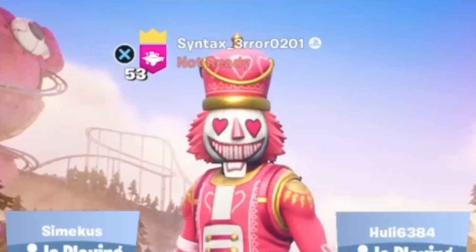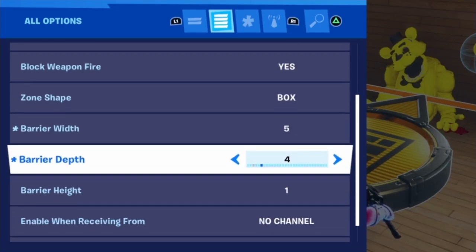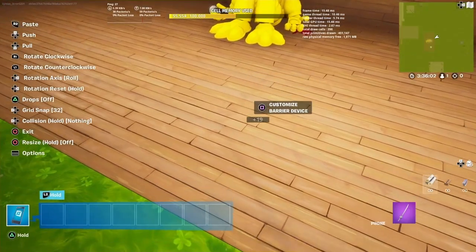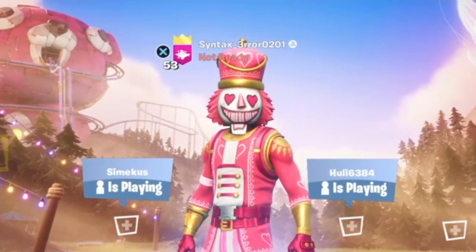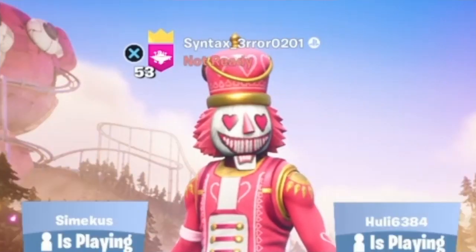In case any of you were wondering how I'm building in first person: I just grabbed a barrier from the devices gallery, made it invisible, gave it a 5x5x5 area, and placed it directly below where I wanted to be working. For me, it just makes it a lot easier to get closer to the pieces I'm placing down, and it really just makes it easier overall. So if you want to build in first person, just grab a barrier and place it where you want to work.